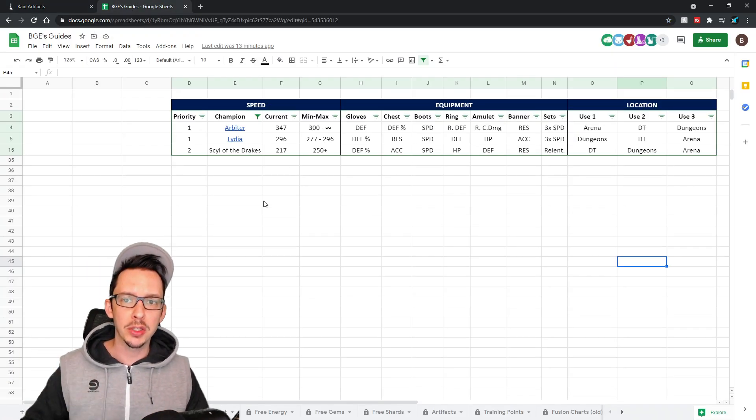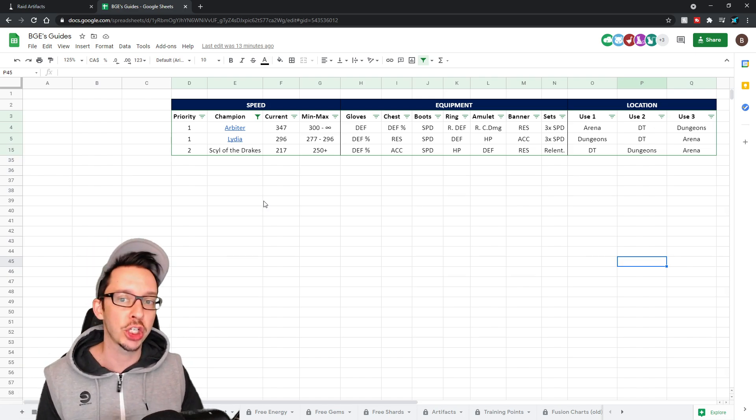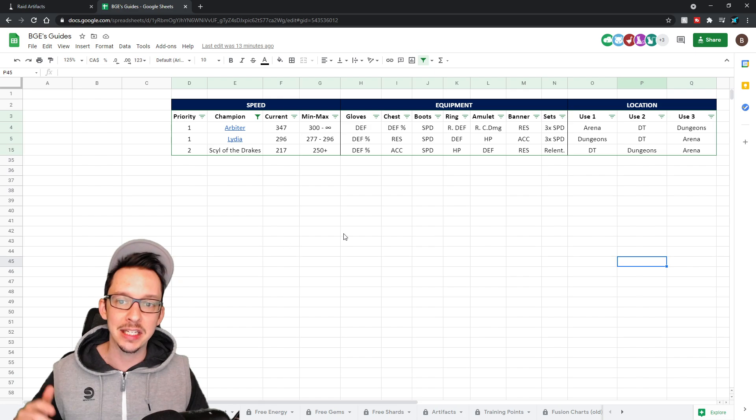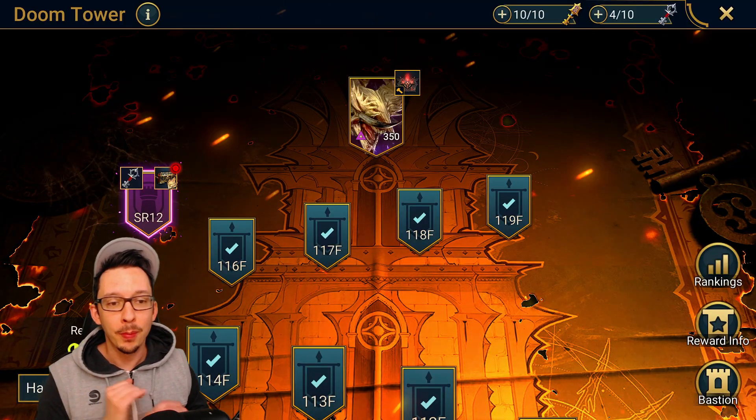Remember, all of these builds will be accessible on my guides, which is on Google Sheets — you guys can access this at any time. We'll come back to this after we're done with the build. But first, let's go check out the Doom Tower, which is where I use her the most.